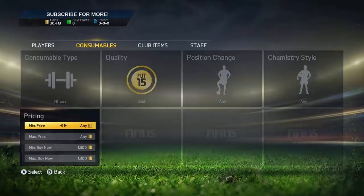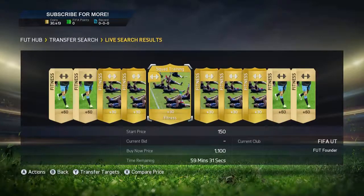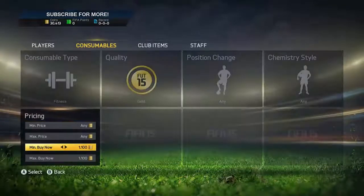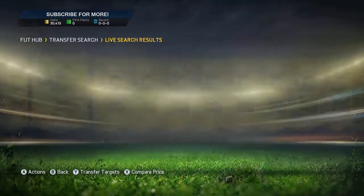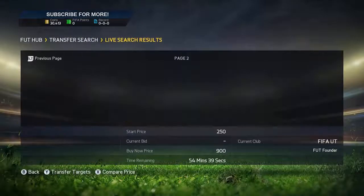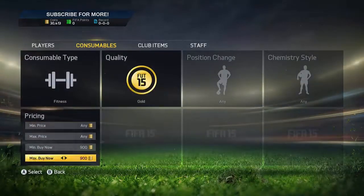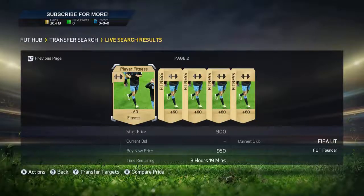These squad fitnesses are now worth like a thousand coins. There's a 300 coin profit but I've got a thousand, 1,100 squad fitnesses. The profit works out to about 300 times 1,000 — I think it's around 300k, might just be 30k, I can't remember now. That's just on one item.